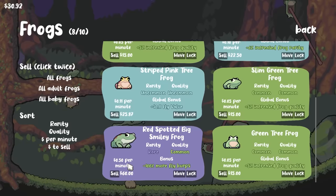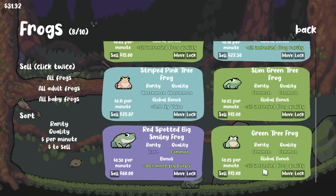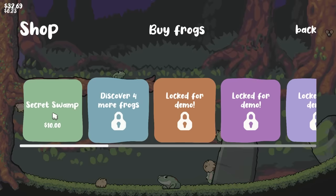They actually make 50 cents per minute, they're worth $60 to sell, 100% more fly burps isn't great. This frog is very common — 5% increased frog quality. I don't love that, but I think we still got room for more frogs, so we won't be too hard on it yet.